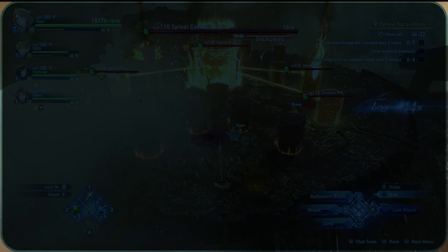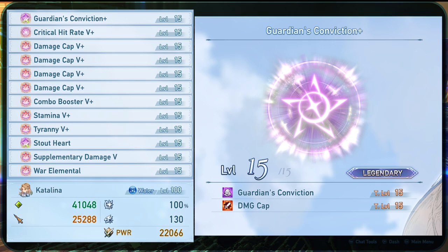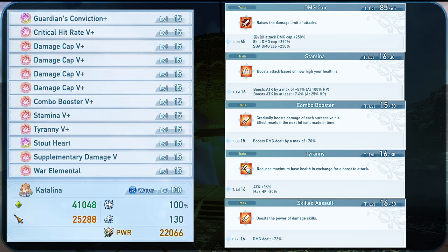I think this will serve as a great baseline for any Catalina build. You are actually able to open up two sigil slots if you end up getting Guardian's Conviction plus an orange secondary stat from the Transmarvel. Same goes for Critical Hit Rate 5+, which can also hold one of the orange traits as a secondary. The orange traits are going to be Damage Cap, Stamina, Combo Booster, Tyranny, or Skilled Assault.